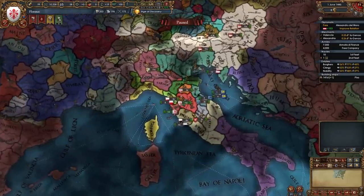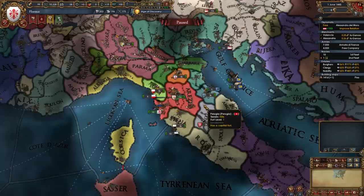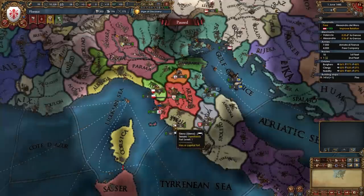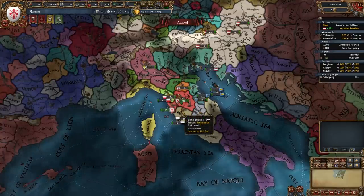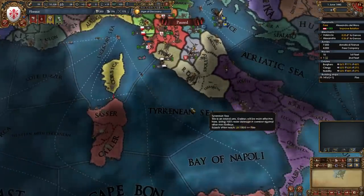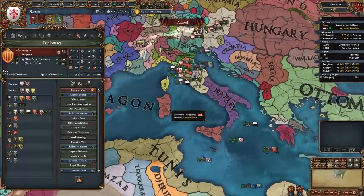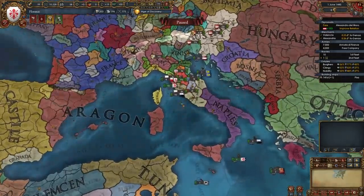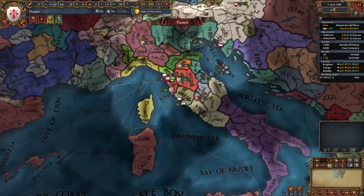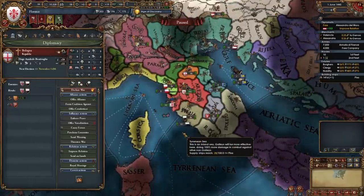After securing your alliances, raise army maintenance and turn on forts again — it's time to declare your first war. Our first war is going to be versus one of four nations: Bologna, Ferrara, Lucca, or Siena. It's best to fight Siena first because if you get Siena you'll share a sea tile with Naples, meaning you can spy on them. The Neapolitan succession will cause Aragon to let Naples go soon, so you can then catch Naples while they have no allies.